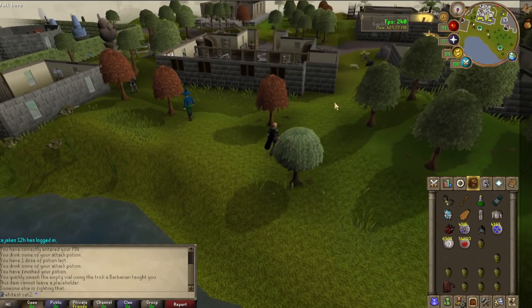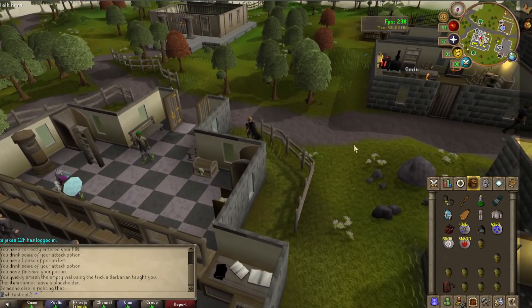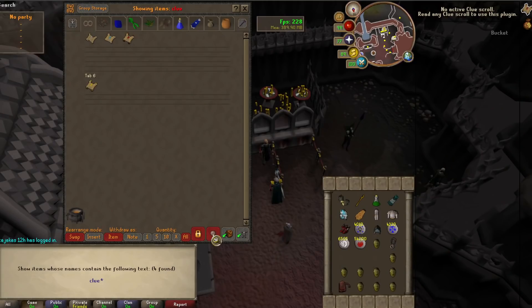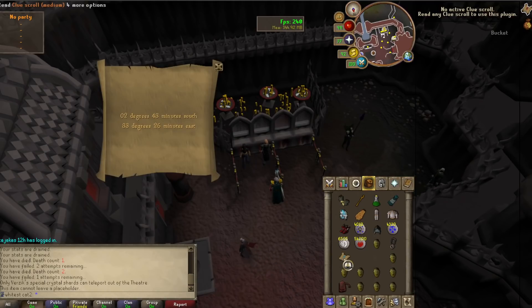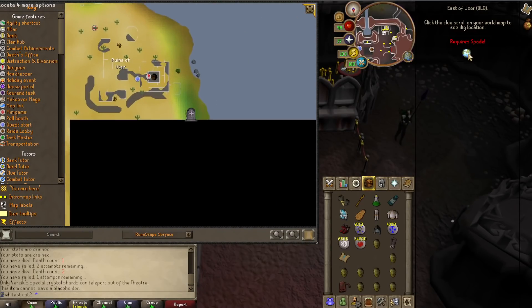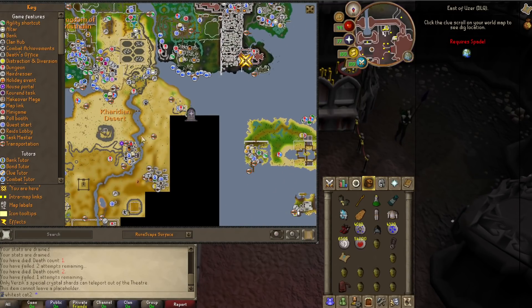The only problem is that the developers themselves are making the plugins, so there's no community hub like Runelite has where you can just pump out a crazy amount of plugins in no time. Let me try to do this medium clue scroll - you never know, maybe I'll get lucky. Ranger boots - this is my group Ironman so we definitely need a pair. It pops out immediately and says it requires a spade. Click the clue scroll on your world map to see the dig location - I have to click on the world map. Will it show me? Yes, it does - it literally teleported me to this location.